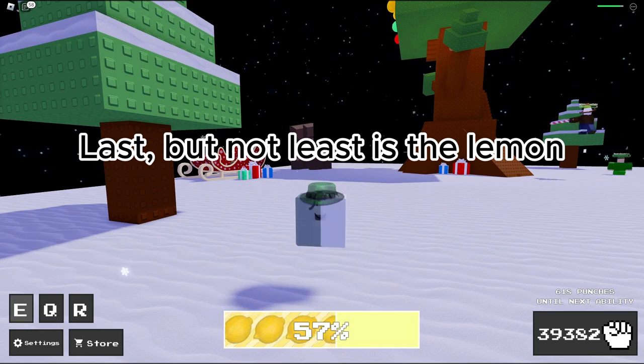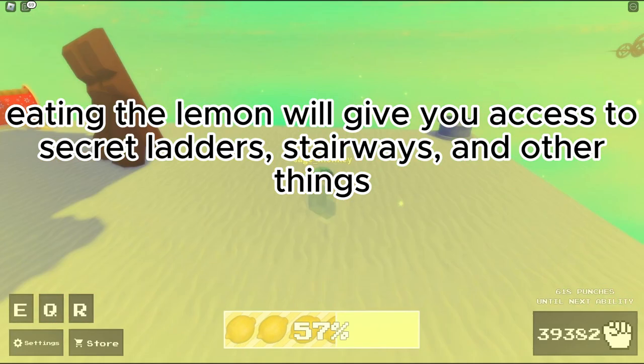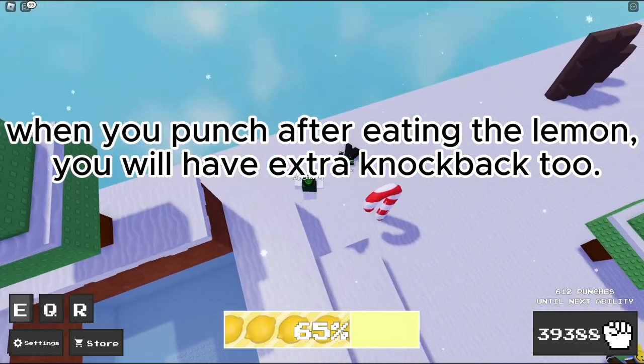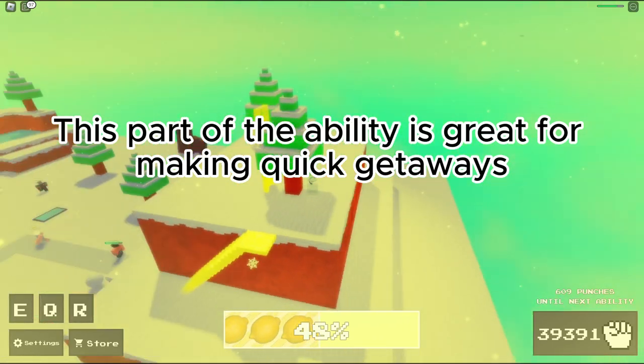Last but not least is the Lemon. Eating the Lemon will give you access to secret ladders, stairways, and other things. When you punch after eating the Lemon, you will have extra knockback too. This part of the ability is great for making quick getaways, and is also great for sneak attacks too.